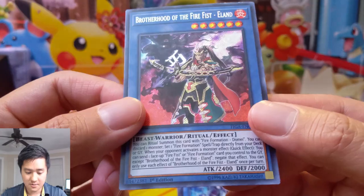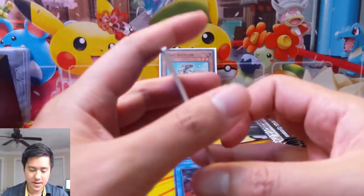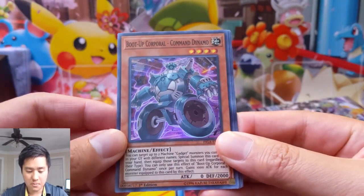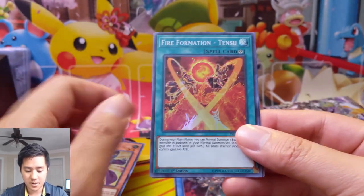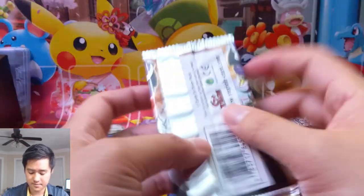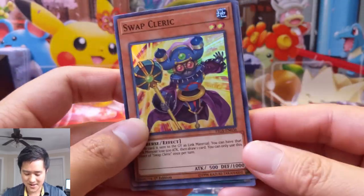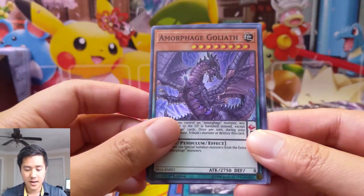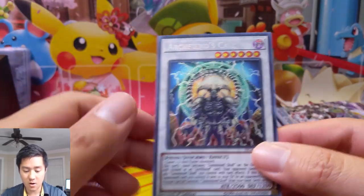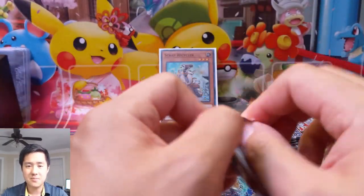We're already almost done and so far we just have a Scrap Recycler to show for our efforts. We got a Shooting Code Talker — look at this guy — Boot Up Corporal Command, Dynamo, Dynamo Swap Cleric, Fire Formation Tensu and Tenken again. The lighting might not be ideal for all these foils when every single card is super shiny. Swap Cleric, Morphage Goliath, Venom Fusion Dragon — I love this art — Chronograph Sorcerer, and Arch Fiend's Call — I believe this is our second or third one.